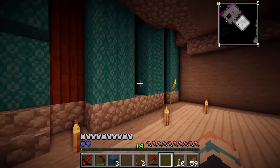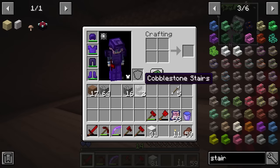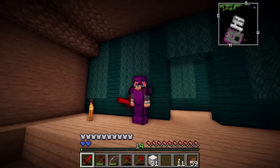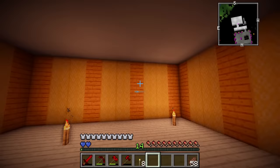And now we can start working on my secret basement, where I keep all my inventions and things that make me super powerful. So here I want to have a room full of tiny mob farms. These are a really handy invention that will allow me to capture the mob inside the farm, and then I can just collect the loot with no danger. But first let's switch up the colour scheme in here to yellow.